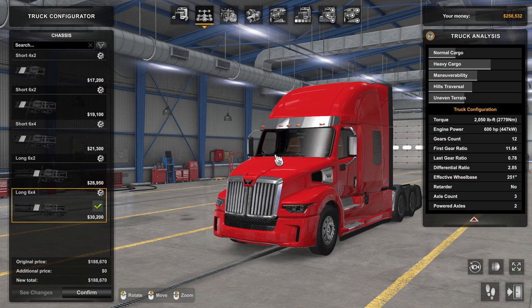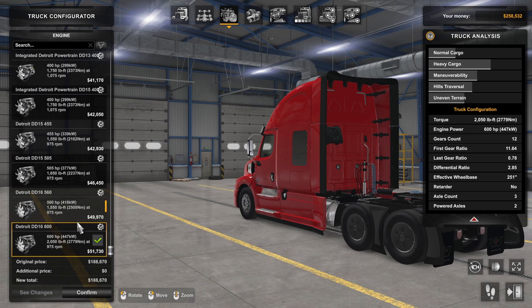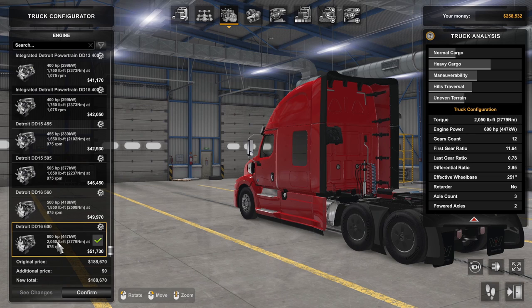The third tab is the engine tab, where you can select the horsepower and engine brand, depending if there are multiple brands. It just depends on the truck you're configuring — select the engine that suits your needs. Keep in mind all of these options are based on your skill points, so if you don't have many skill points, there is no way you will be able to select the 600 horsepower engine. The fourth tab is the transmission tab, and similar to the engines, you have multiple different choices.